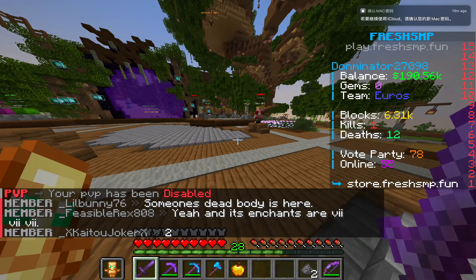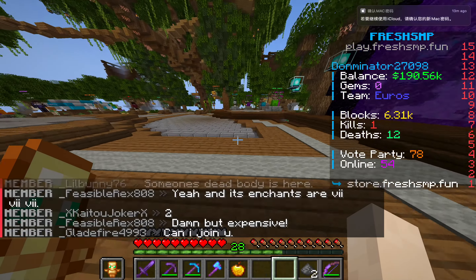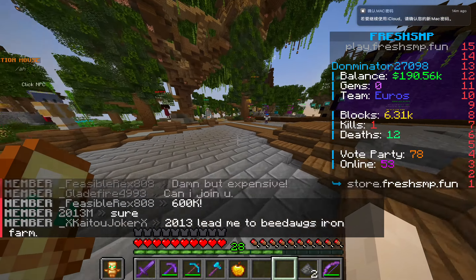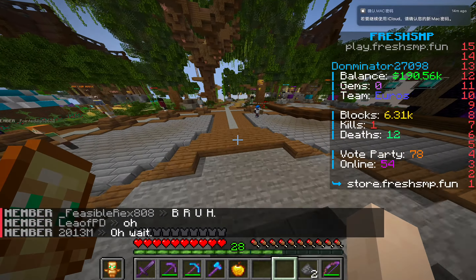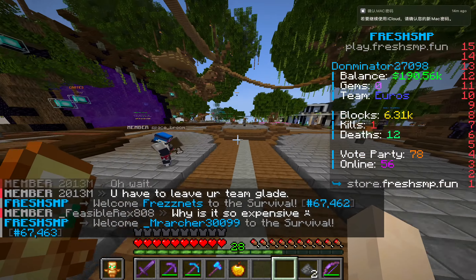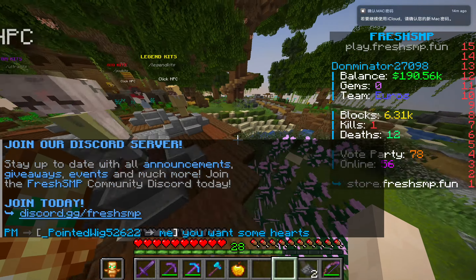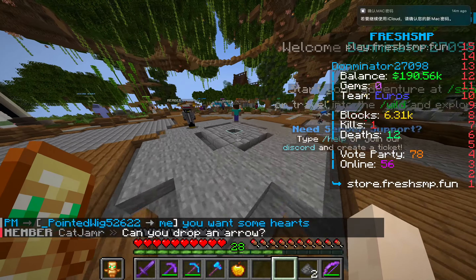Another rule is no TPA trapping. When someone TPAs to you they spawn in front of you, so if you teleport them into a hole in claimed land they can't break through it. You could kill them with lava — they won't drop their stuff — or with dripstone where they will lose their stuff. Using a puffer fish is not recommended as it's bannable. Also, no using x-ray — you could get banned if caught.